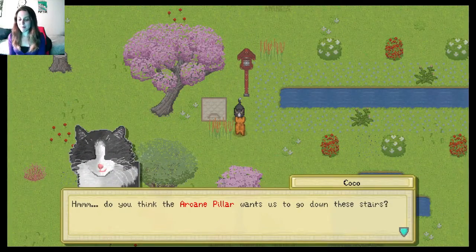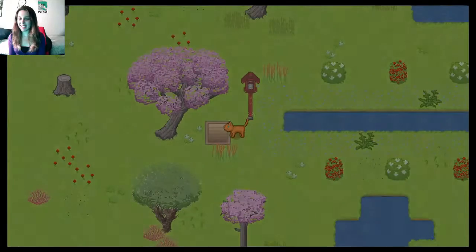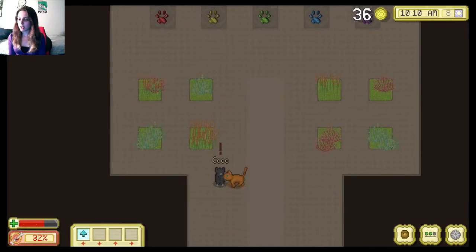What does Coco have to say? Do you know anything about the arcane pillar that wants us to go down these stairs? It doesn't look like stairs to me. Down we go. Ready guys? Beneath the hallowed garden. Oh, looks like a puzzle.